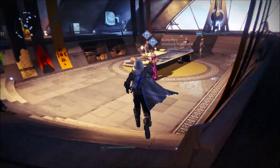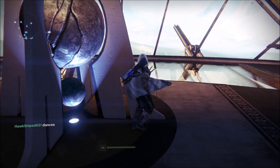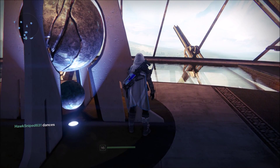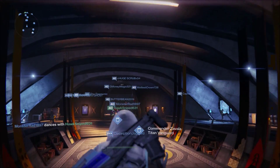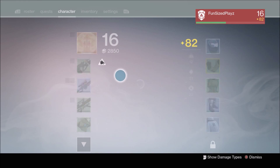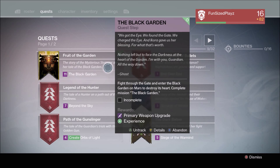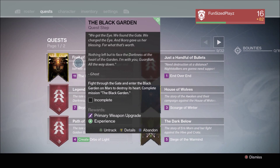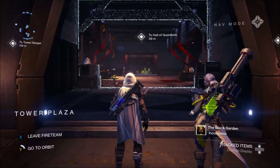Today I'm joined by Angry Sherlock Games — he's in a Skype call with me. We're going to complete my quest line on this character. I have to go into the Black Garden: fight through the gate, enter the Black Garden, destroy the Black Heart. This is the last level in the main storyline. Let's go wreck some faces in the Black Garden!